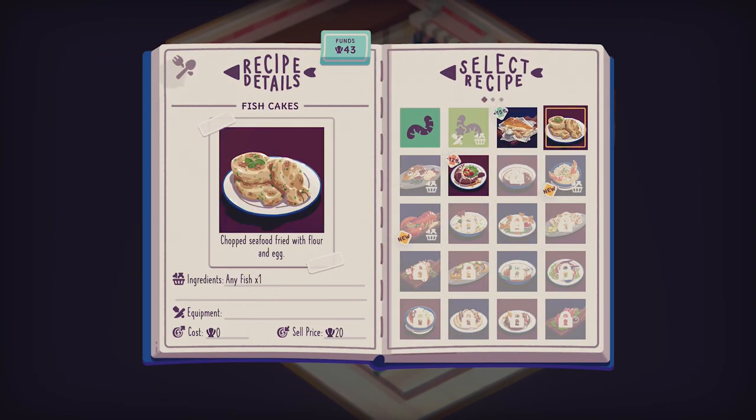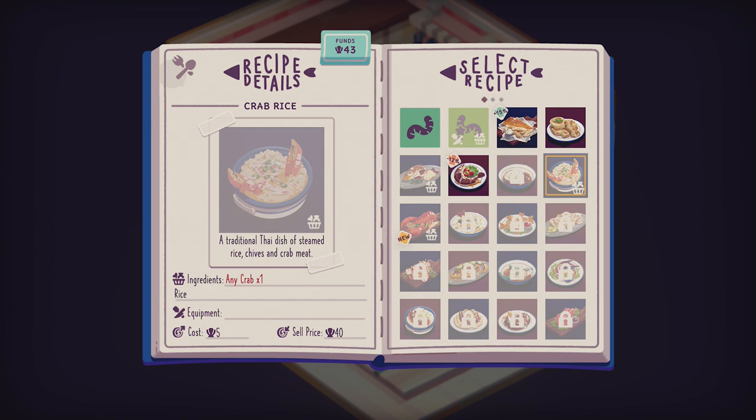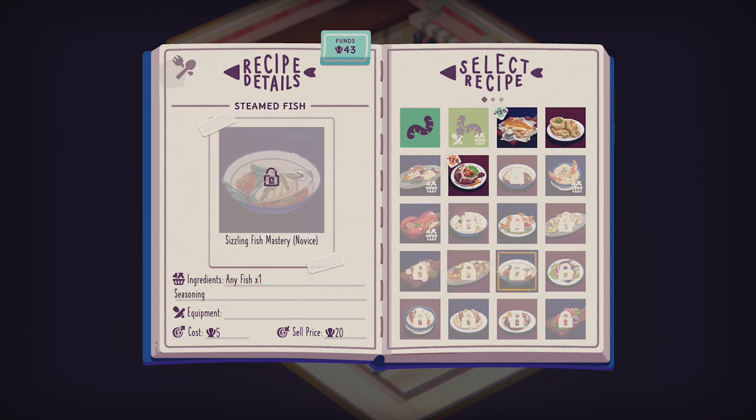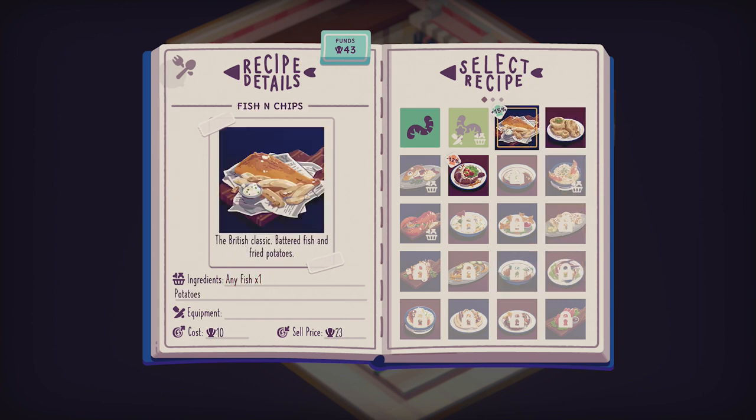Look at all these dishes we can make now! Some need crab — does that mean you can catch crabs and lobsters as well? That's really cool. Some dishes require very specific fish, and of course you need the recipe too. We're going to make the classic British meal — fish and chips. I like fish and chips, I am British, so I approve of this dish. Battered fish and fried potatoes — very nice.